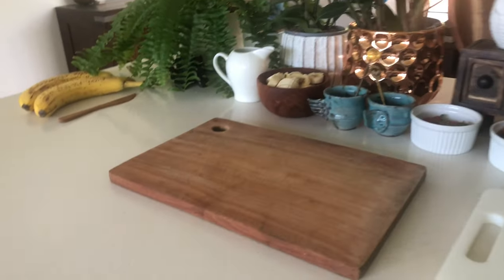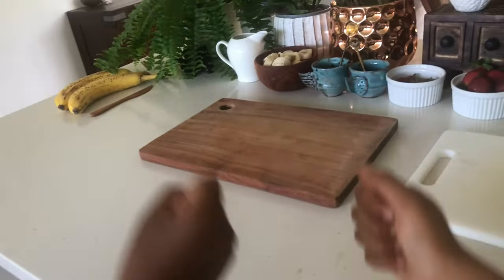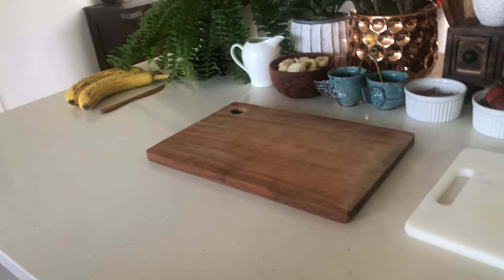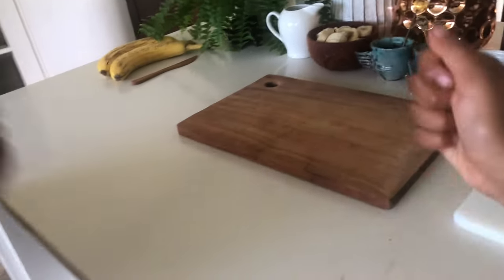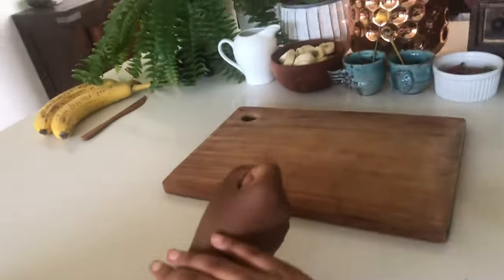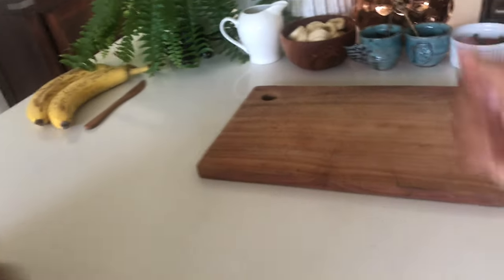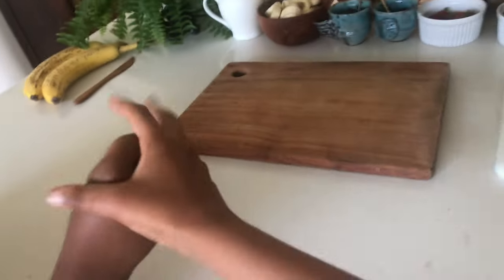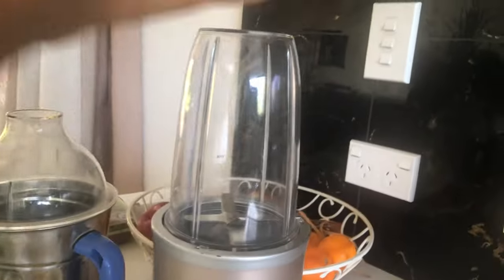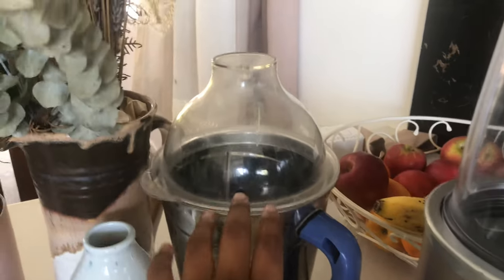Alright, let's do Paper Scissors Rock. Put your hand in front of the camera and let's get started. Paper scissors rock. One for me, zero for you. Paper scissors rock. Two, one. Okay, I won! So I'm going to be choosing which one I want. I am going to be going with the NutriBullet. And my brother here will have no choice but to get the mixie.